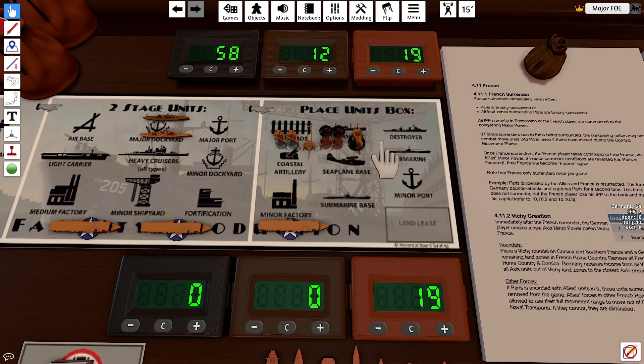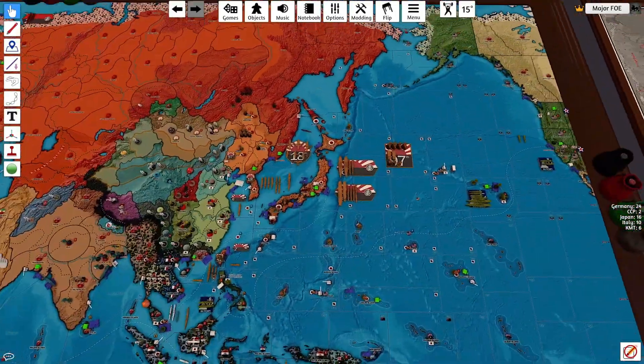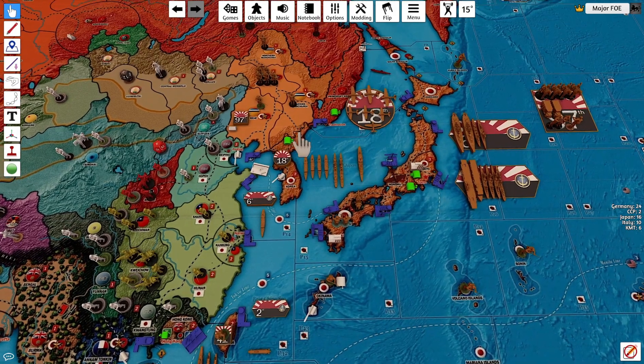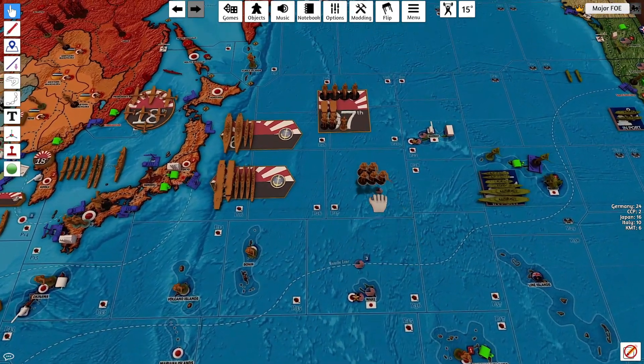Japan won't be going to war this turn, so they'll just collect $19 again. Onto non-combat movements — I've cleaned up my side of the board a bit, it was getting a bit hairy over here. In Rihi we have five infantry from Western Manchuria moving south into Rihi.